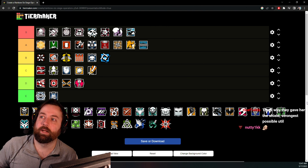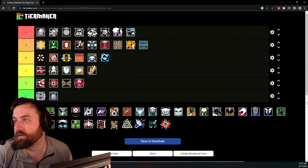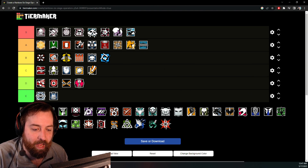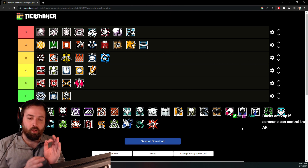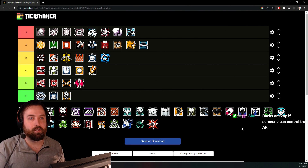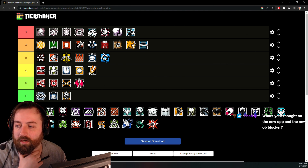Frost — easy A tier. Amazing gun, 1.5x scope, and shield traps to stop the Call of Duty meta. Everything about Frost is really strong. No one on your team will ever complain about you bringing Frost. Blackbeard — E tier. There are situations where Blackbeard could be kind of good, but most of the time he's completely bad. The shield seems stronger than it is but you're so slow — it's never really that great. Blackbeard is just a horrible operator.